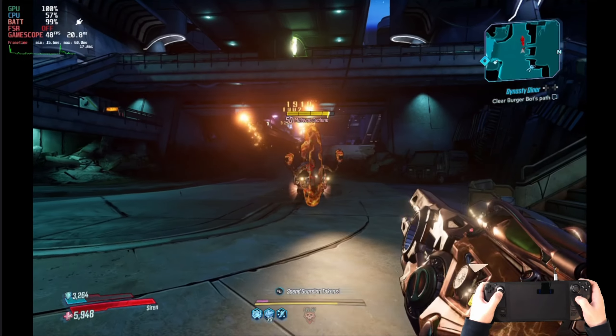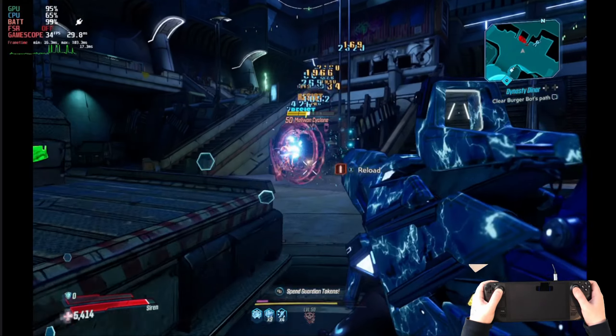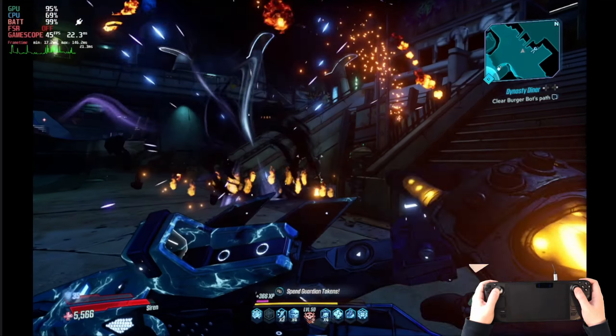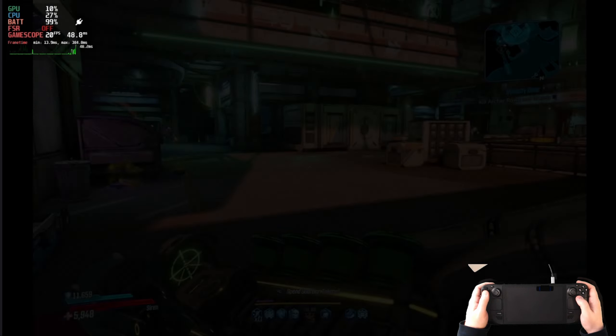With the launch of Tiny Tina Wonderlands, we had to dive back into Borderlands 3 to get a taste of the chaos before we start looking at the new game. For this I'm using the Epic Games launcher directly on Steam Deck under SteamOS. We have a guide on the channel if you want to set this up for yourself, and it does work particularly well.